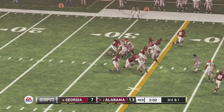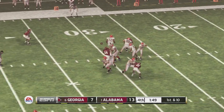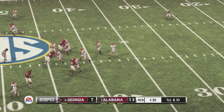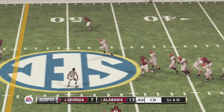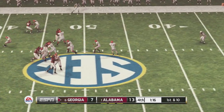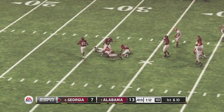On third and one for Bama, the defense steps up for the Dogs again and forces fourth down. Back to Murray and the offense — he's throwing just enough for a first down. Big hit but he hangs on. First and ten now, a minute 35 left. Murray goes to throw again — he takes off with his legs, meets some opposition but fights forward for another first down. 1:16 left now, and Murray throws again for another first down pass.